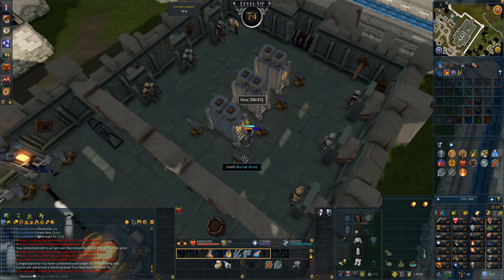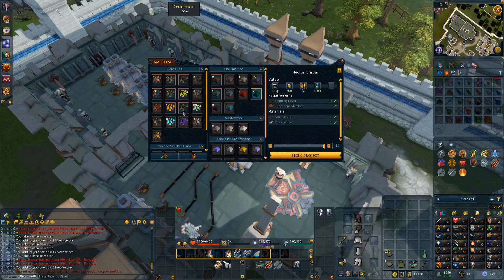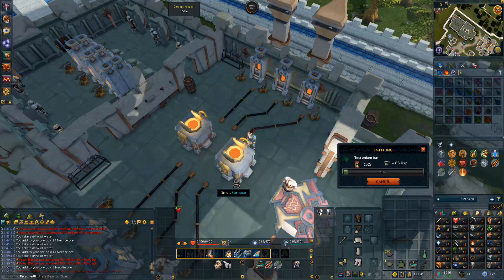We've mined 1,000 Necrite and 1,000 Phasmite, so we can go ahead and make 1,000 bars. 60 bars takes two and a half minutes, and I have to do that 16 times — so we're looking at about 45 minutes to smelt up the bars. But that's not the slow part; the slow part is the smithing.